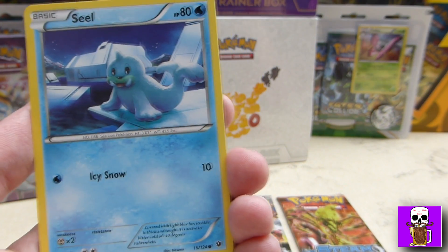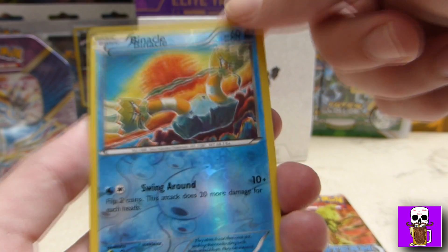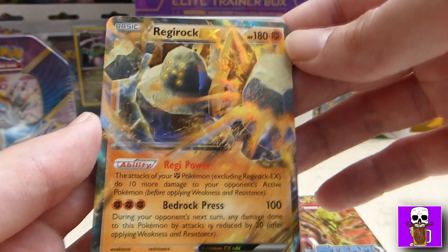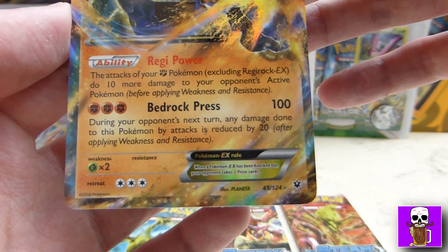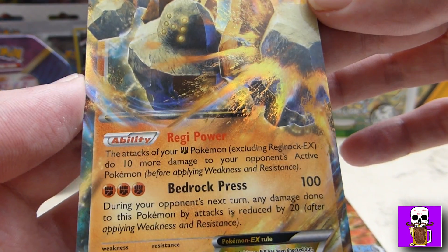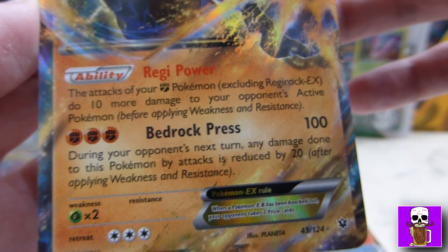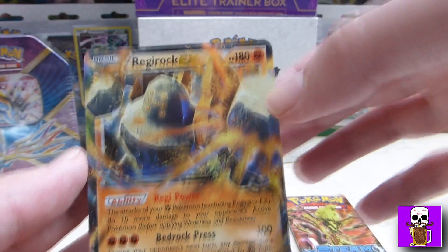Diglett. The reverse holo is Binacle, and it's just a common. And here we go — Regirock EX! My first EX pull for a while. I've started off better than my last video. He's number 43 out of 124. So he's got his ability: other Fighting Pokémon you have in play, excluding Regirock EX, do more damage to your opponent's active Pokémon. 100 damage for Bedrock Press. That is a good pull — very good start there.